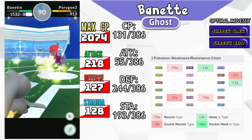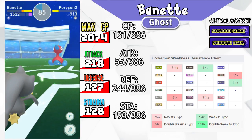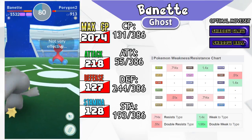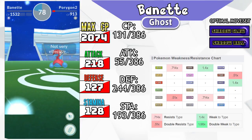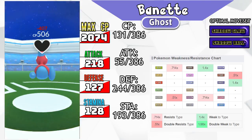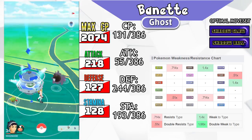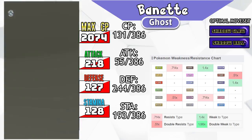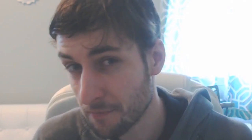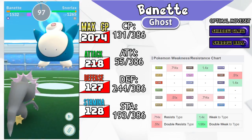Banette has 218 Attack, 127 Defense, and 128 Stamina. The bottom two numbers are not very high, but that top Attack number puts him 55th out of 386 Pokemon — that is a top 17 percentile ranking. Banette can hit hard, and Banette has the moves to deal damage. For Defense he's 244th out of 386, and for Stamina he's 193rd out of 386.